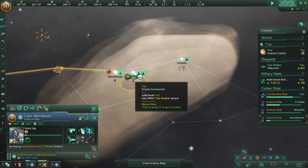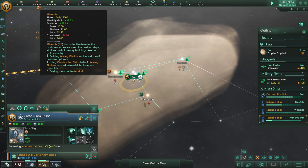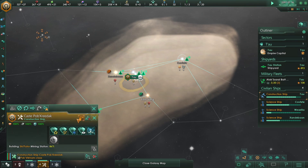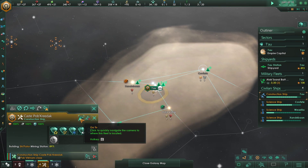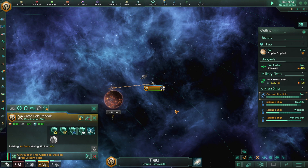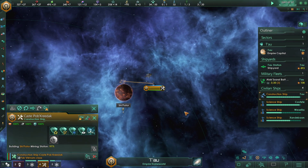We're just kinda building our way up here. The dream is to make some more alloy factories. The construction vehicle is almost done doing his thing — we'll finally be done with this place. So he finishes up Shi-Pator, and once that's done he'll move on to the next area.